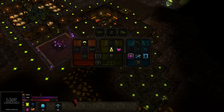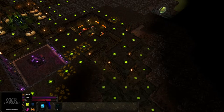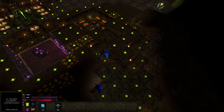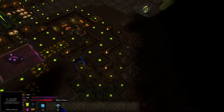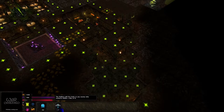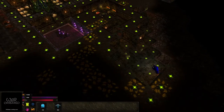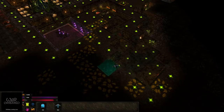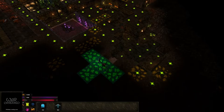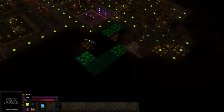Doors. Wooden door unlocked. Let's get some wooden doors in place here. That would be interesting to see. The defense has been built. Can't help it — look at all that pretty gold.